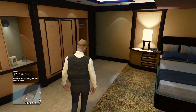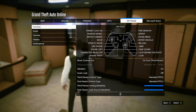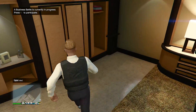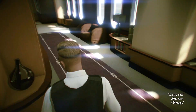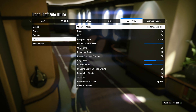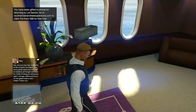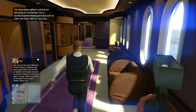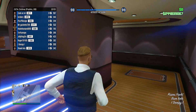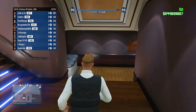Look at that frame rate — holy shit, that looks like it's on PC. When you put it on Fidelity, the frame rate sucks. So that's a setting everybody needs to change: go to settings, display, and make sure to change the top one to Performance RT. The frame rate is noticeably, insanely higher. This literally looks like it's on PC right now. I've never seen GTA with such smooth frames.